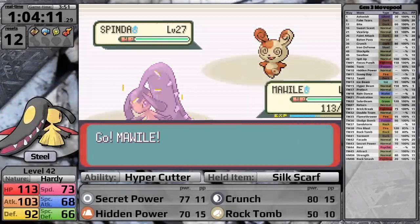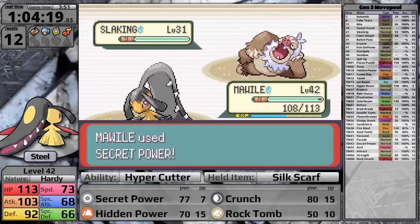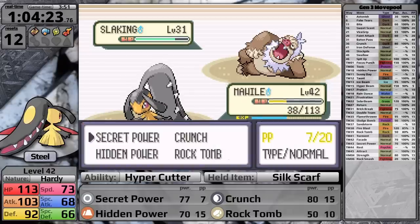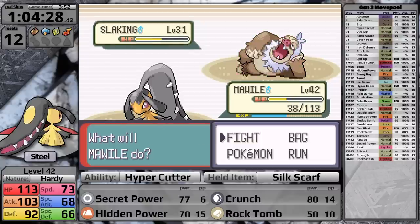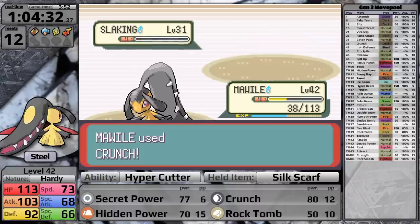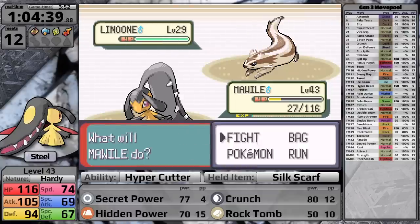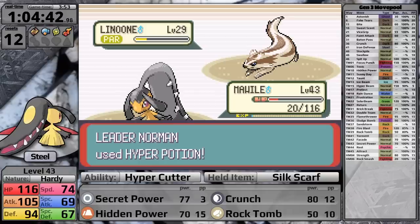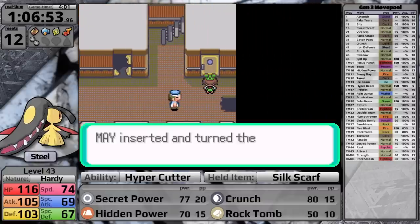Norman leads with Spinda — I've given Mawile the Silk Scarf to boost Secret Power. It doesn't quite knock it out; it hits back with Psybeam doing very little, he heals with a Hyper Potion, Secret Power paralyzes, then I knock Spinda out. Slaking comes out next; I use Secret Power taking a huge Counter, then on the loafing turn I use Secret Power again, switch to Crunch which lowers its Special Defense — perfect because it went for Counter again. Crunch takes it to red, lowers Special Defense again, and knocks it out. I knock Vigoroth out and then finish Linoone with two Secret Powers. I've earned the Balance Badge and can now use Surf outside battle.